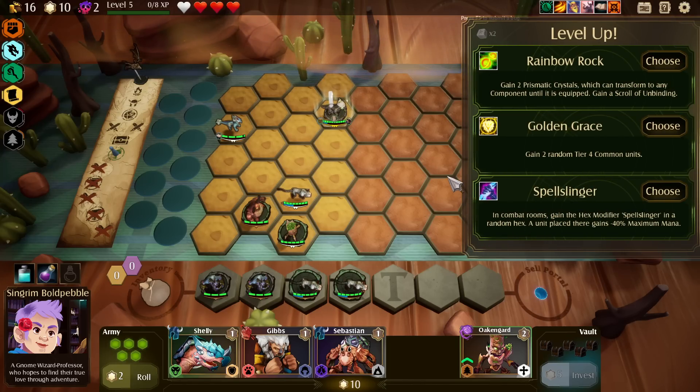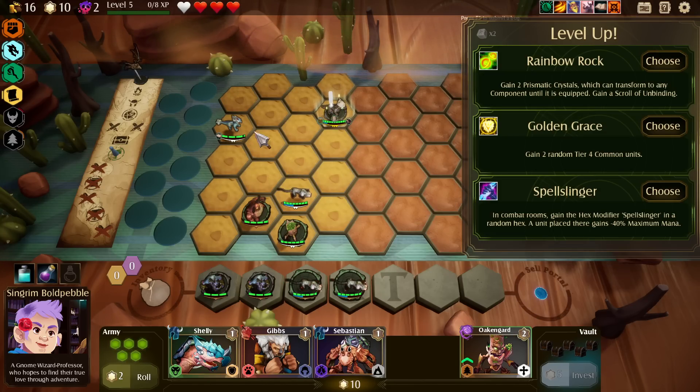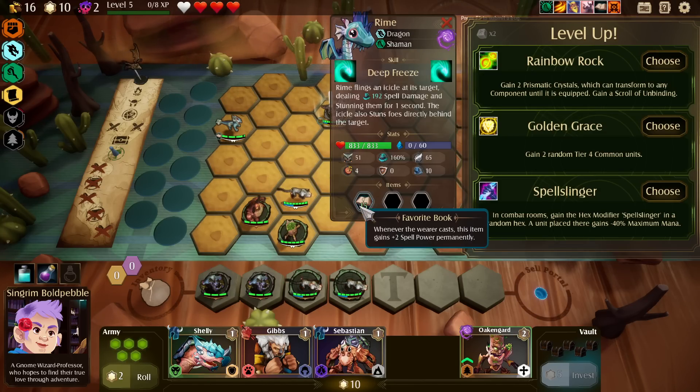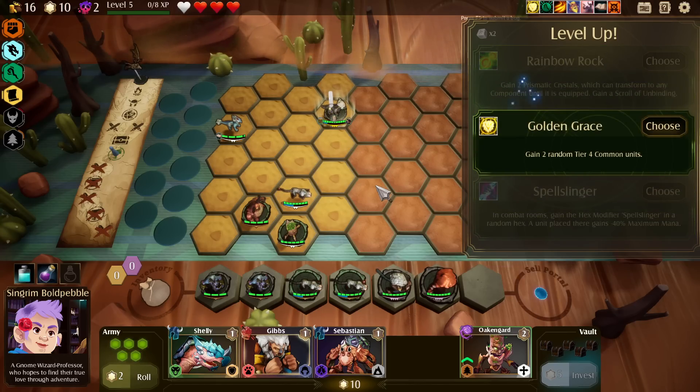Here's our level up. Two prismatic crystals which can transform into any component until equipped. Two random tier four commons. And combat rooms get Spell Slinger — whenever a unit is placed there, it gets minus 40% max mana. It could be really good for Rhyme obviously — a lot of stacking of the book. Four tier four commons is interesting, but it's probably not going to line up with the other one. Let's get this and see what happens.